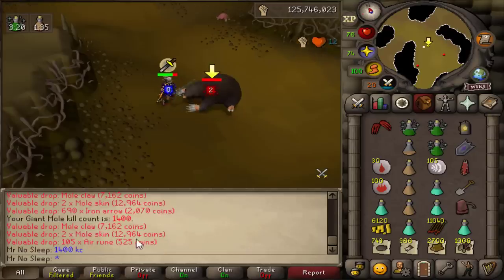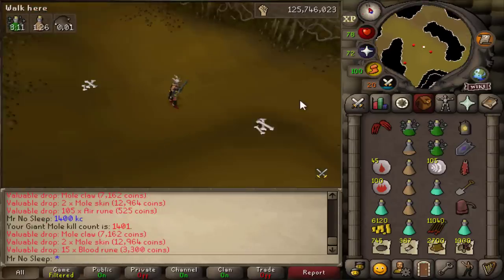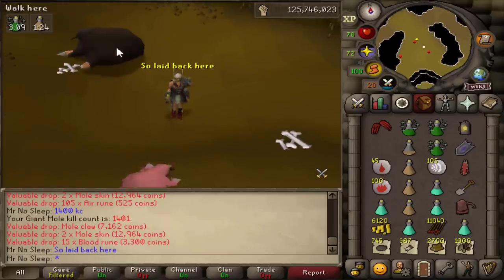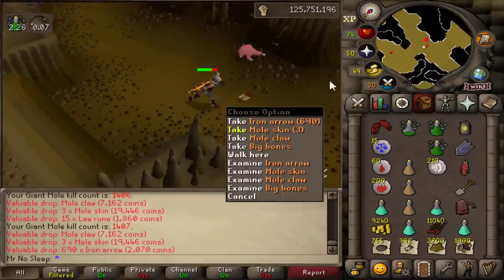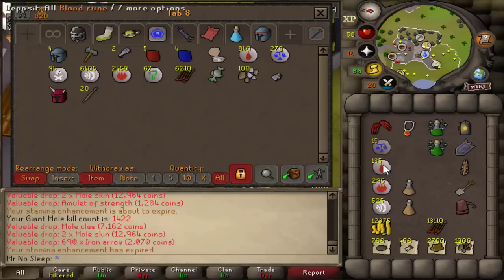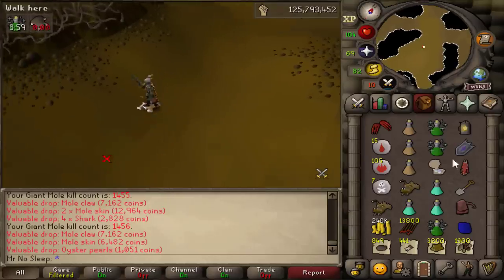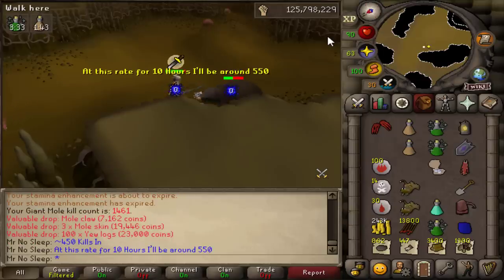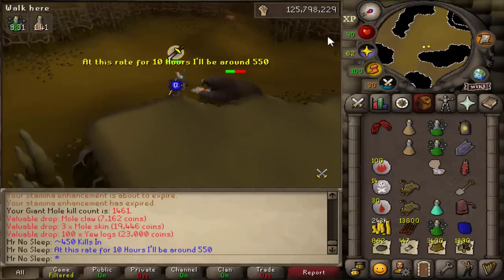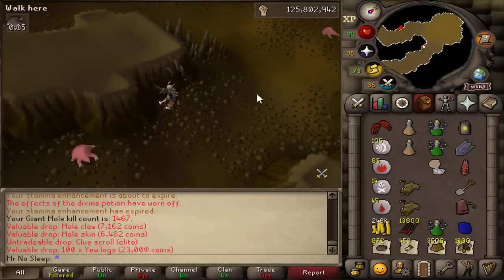This bank tab is growing, looking nicer and nicer. We are currently at 1,400 kill count overall — close to 400 kills in this video so far. Honestly the overall experience in 10 hours was very laid back, almost AFK. Even when he dug underground it was very easy to find him thanks to having those diaries completed. I was on my iron man the whole time as well, so it's nice to do two accounts at once without clicking too much — a benefit of an AFK-able boss like Giant Mole.